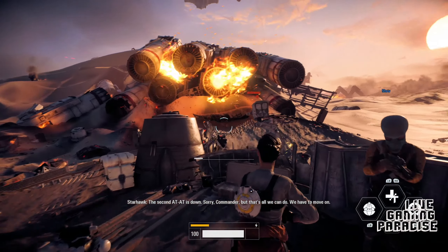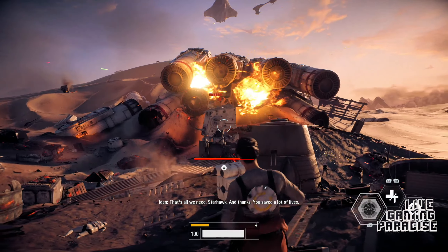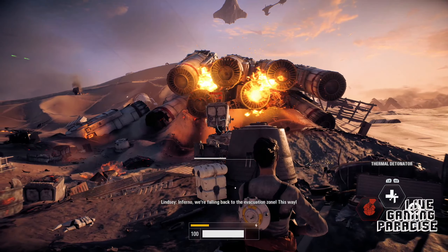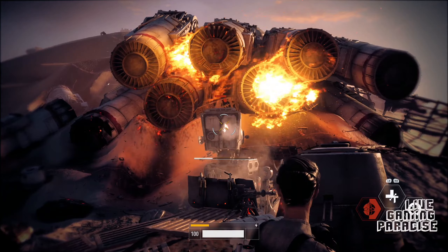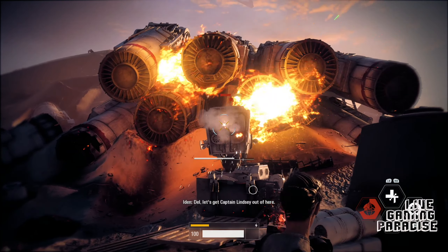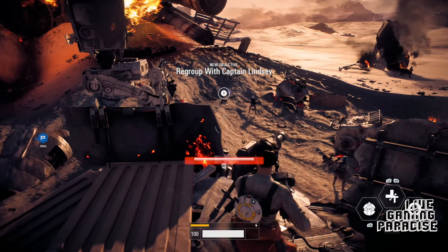Commander, that's all we can do. Starhawk Unity is moving on. That's all we need, Starhawk - and thanks. We saved a lot of lives. Inferno, we're falling back to the evacuation zone. This way! Del, let's get Captain Lindsay out of here. I'm inbound to pick up, Commander. Okay, I got some more stuff here.